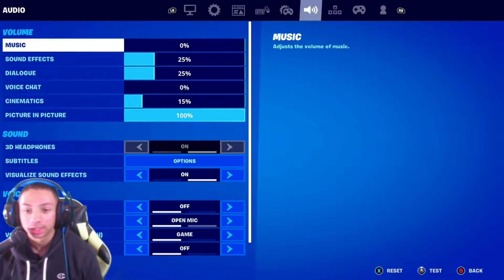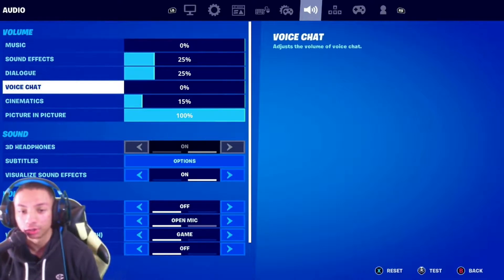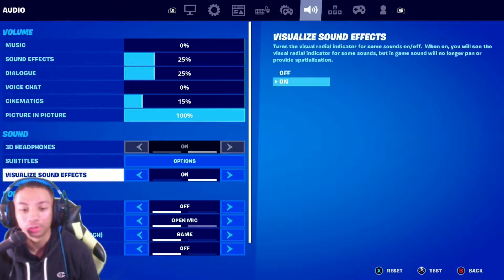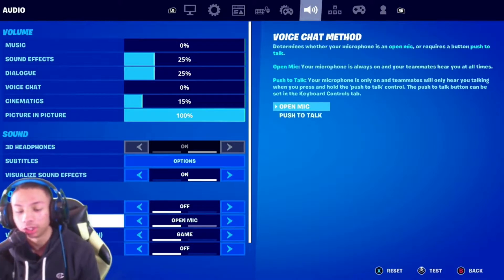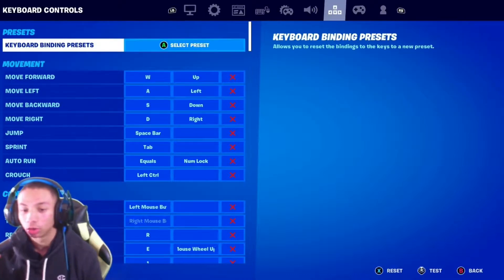For input curve I'm sticking with exponential, and AMC strength on 100 always. Dead zones are literally down to your controller. For sounds, these are to preference — I like to have music off, sound effects pretty low, voice chat off. I used to have 3D headphones on but this season you can't use it with visual sound effects, so I just use visual sound effects now.